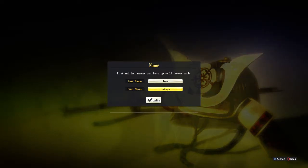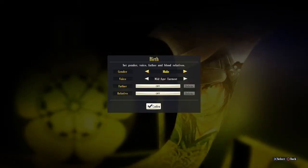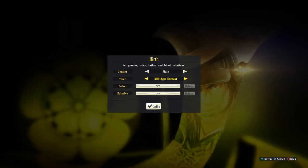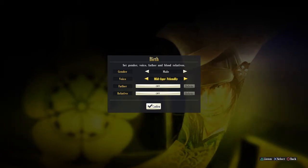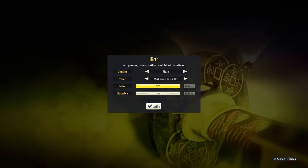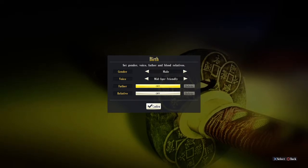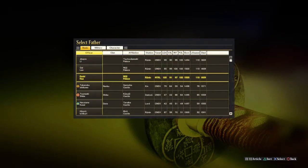We enter the full name — say 'Tago Tojo' — as the officer's name. Going down to Birth, we can pick male or female, which must match the portrait of course. Then we select the type of voice: bold, middle-aged, zealous, or friendly. We can also name a parent officer, which allows us to create multi-generational characters.